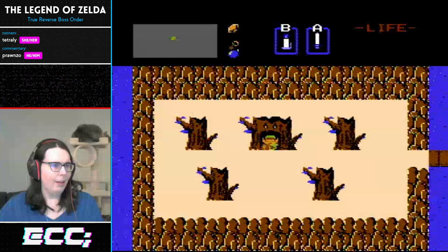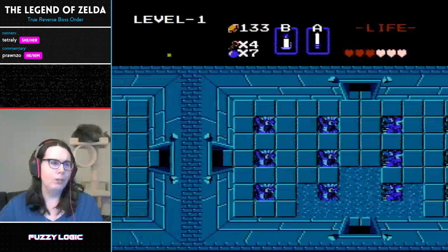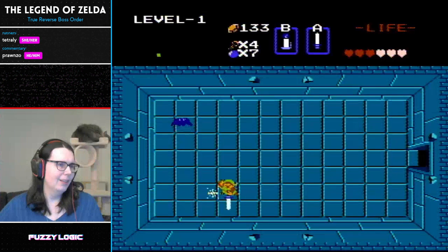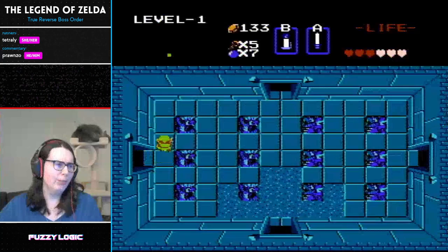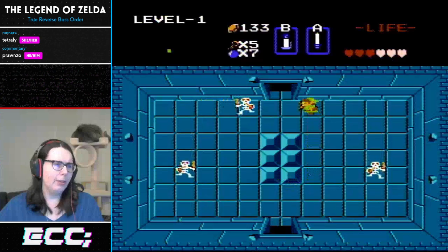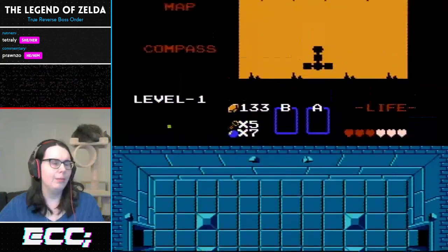I'm going to exit and re-enter the level — that's intentional because it unlocks the door just to the north of this room. It's a glitch called the pirouette in the Z1 community, because you sort of go in and back out. Since the normal key routing doesn't work here, she'll be picking up a bunch of extra keys to make it through.